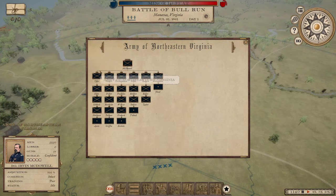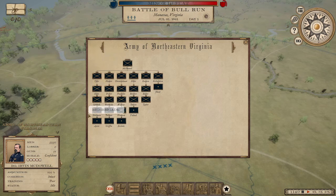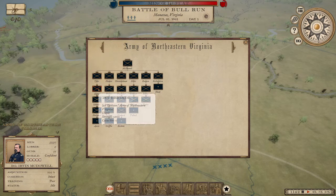This is a single corps, to use a slightly later term in terms of the game. This corps is under the command of Irvin McDowell, and he has several subdivided units — most of these are called divisions. He's got the first division under Dan Tyler comprised of three brigades of infantry and a battalion of artillery. The division is basically the largest single maneuvering unit you'll probably use on the battlefield when giving orders all at once, and you'll spend a lot of time giving orders to individual brigades.